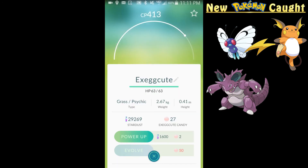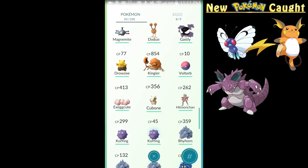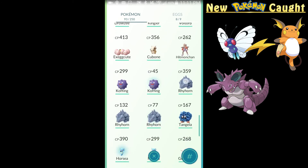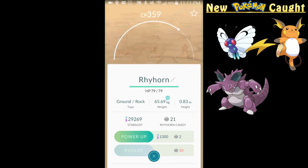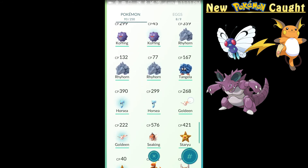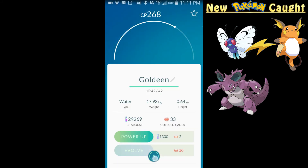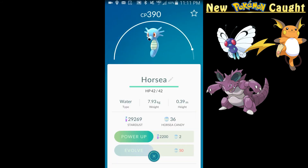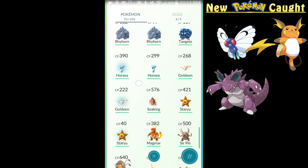Exeggcute still has a ways to go. Cubone — still a ways away. Definitely not close on Koffing. Not Rhyhorn either. What about Goldeen? Nope. Horsea — I'm actually closer to Horsea than I thought.